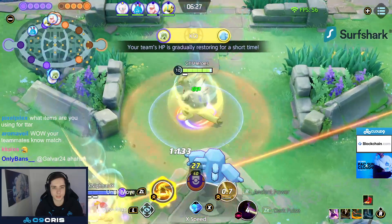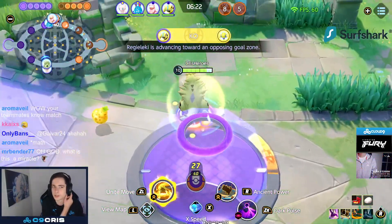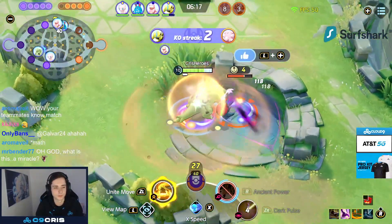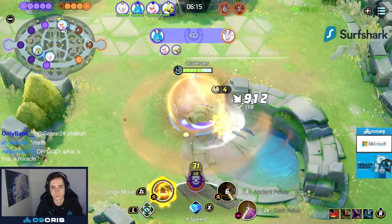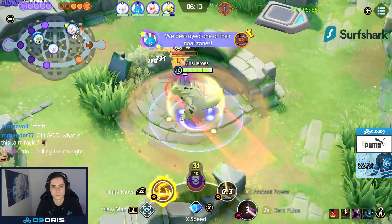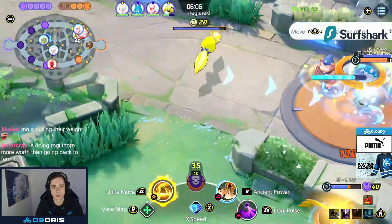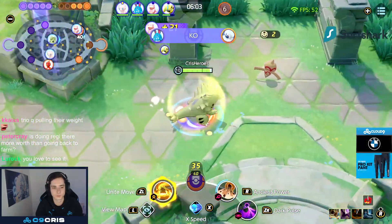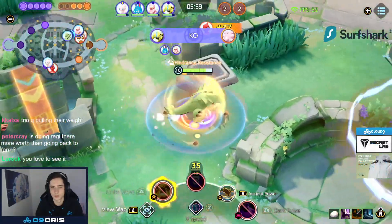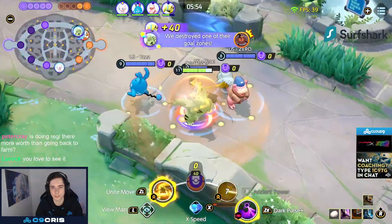Running Bloodstone and Focus Band. I have the devil emblem page — six brown, six blue, six purple emblems. Let's go team, I'm going top now.